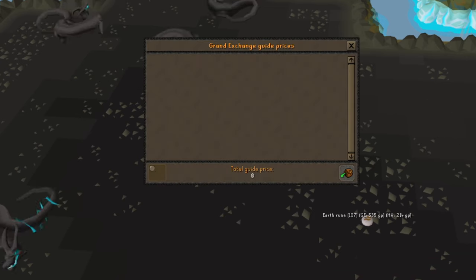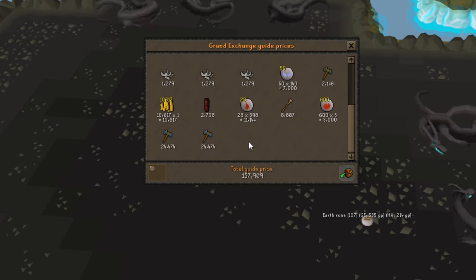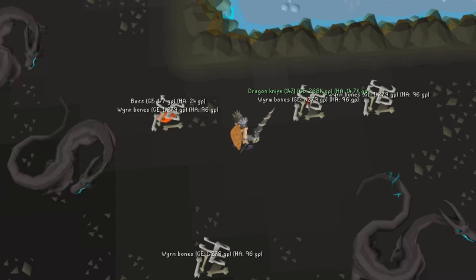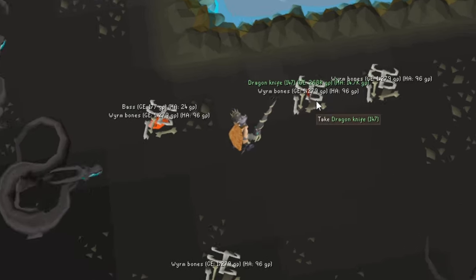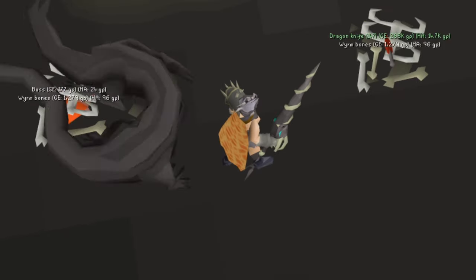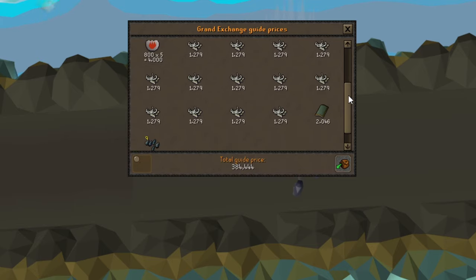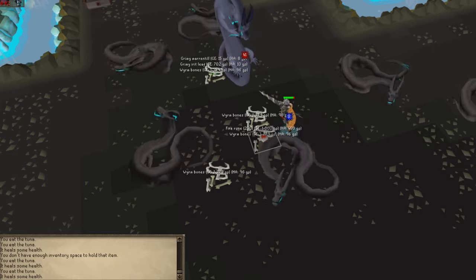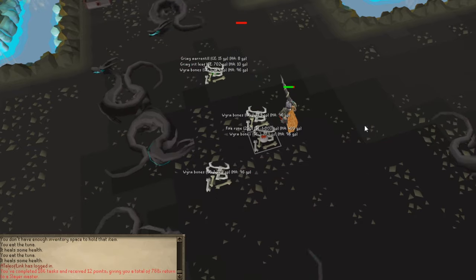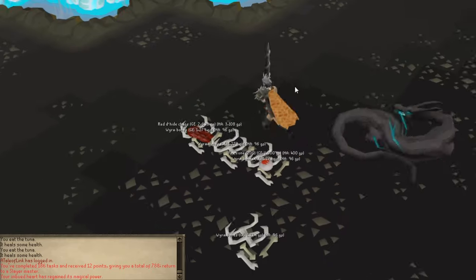I'm about to go bank, but this does make a fair bit of money — well, let's take that imbued heart out. It makes a fair bit of money, and that's just on this trip. We're definitely going to be making money if we get drops like these. Dragon knives — I will take those, thank you. Let's do another price check. Not bad. And finally, we have completed our task of worms. I cannot believe we actually got two superiors — they were almost back to back. So that was pretty sick.